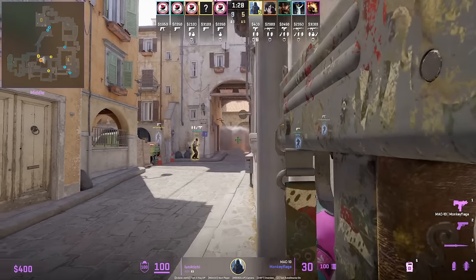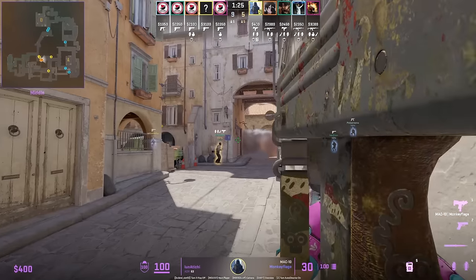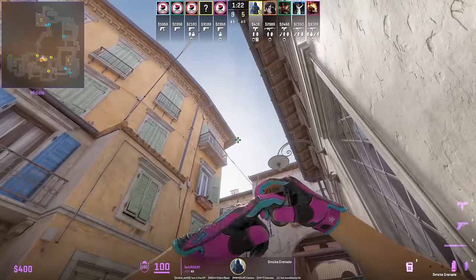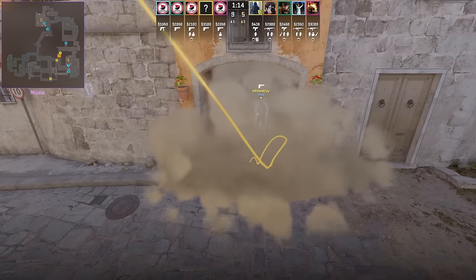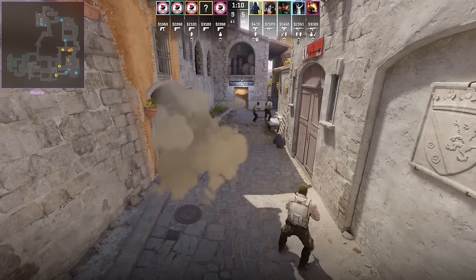There is a new way to smoke arch from mid. Stand in the middle of this pole, aim at the tip of this building, then walk forward and left and right click jump throw. Just be careful because the smoke does extend out if any CTs try to come and play behind it.